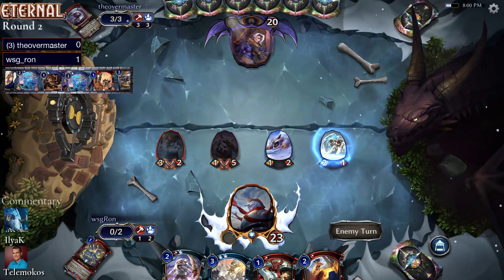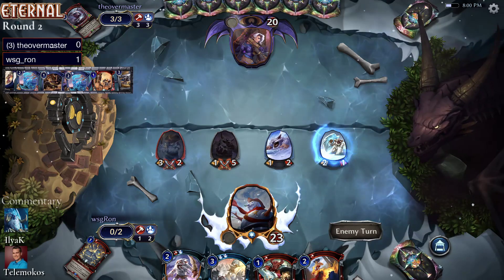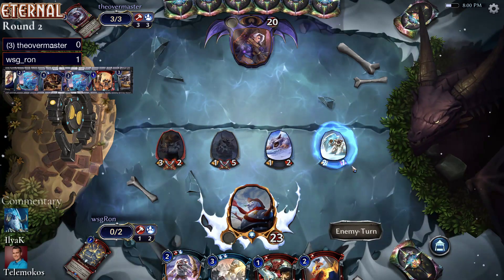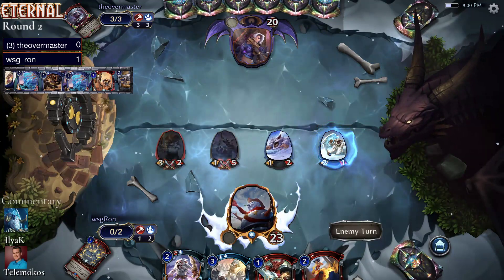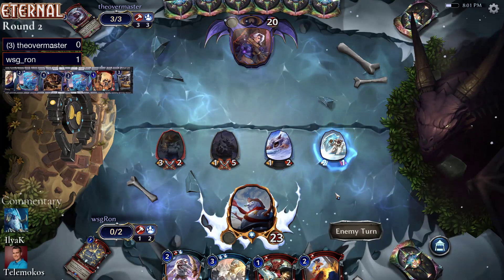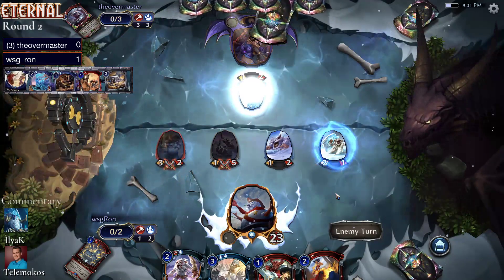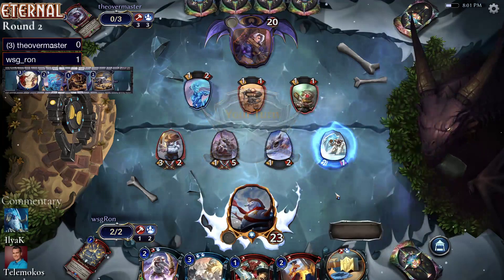Yeah, luckily we're not too far into the game — sorry about that. Ron's got their Pioneer, their Pok Pok, two little Yetis, their Power Glider, and their Snow Crust Yeti — pretty good hand. We saw how great their deck was game one and how fast it could be, but you know what's faster: this Yeti deck. Now Theo has to ask: can you play from behind? Can you stabilize against this army?